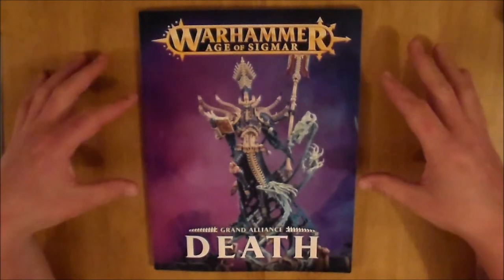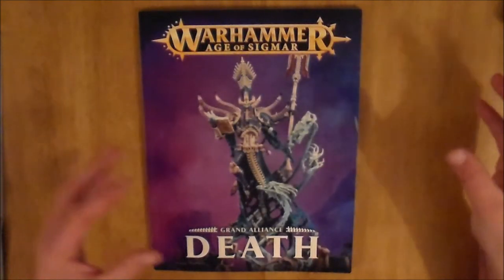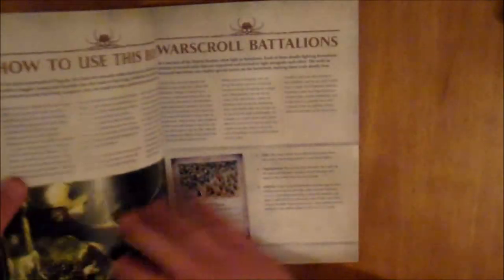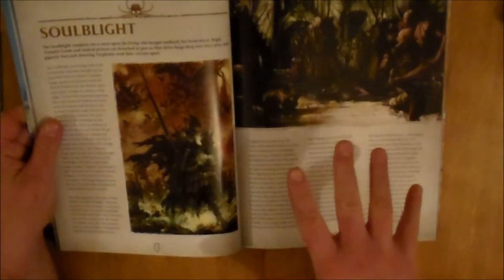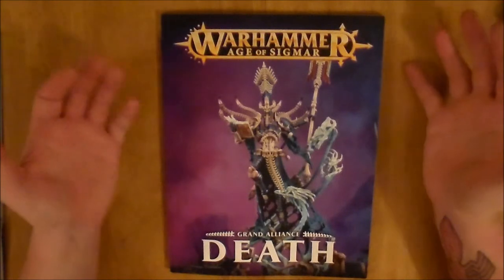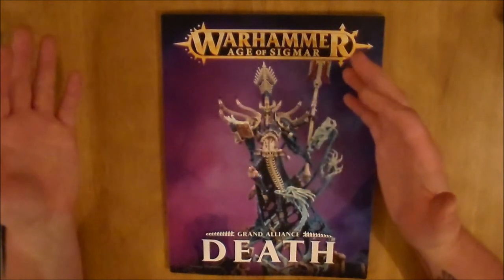There are significantly fewer factions compared to the Chaos book, which is absolutely huge — you do not really realise how big it is until you look through this one. But saying that, I really enjoy this book. The extra little bits of background in between sections are really well appreciated. You get a little bit of information about each faction, which is very good. Pretty much that is it — it is a War Scroll book; if you are going to buy this, that is what you are going to get, just War Scrolls with a little bit of fluff.